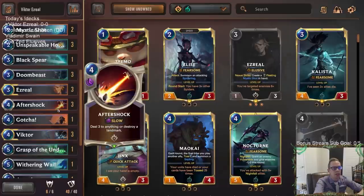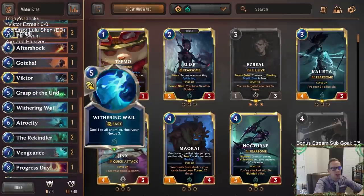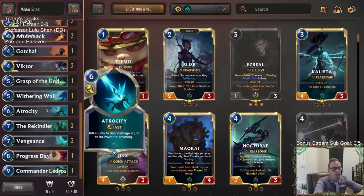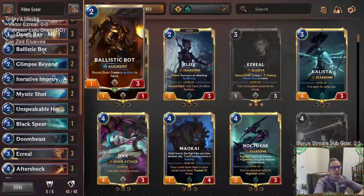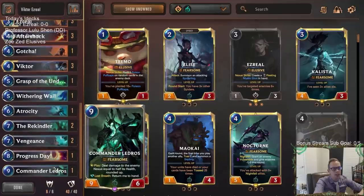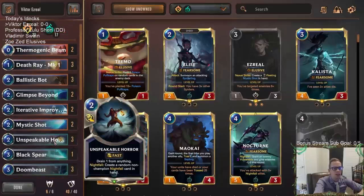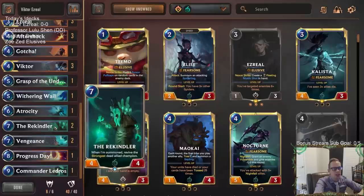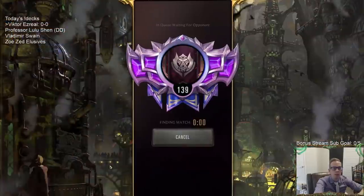We're playing Victor with Ezreal in a Shadow Isles deck — no Gohards now since the five mana cost. Before, we started with Gohard but got rid of it and our deck performed a little better. We need more ways to kill three-health champions because they're so important in the current metagame. Cards like Black Spear, Aftershock, Gotcha, and Grasping of the Undying can take those out.